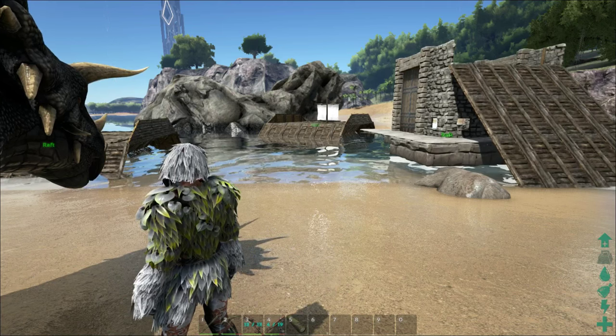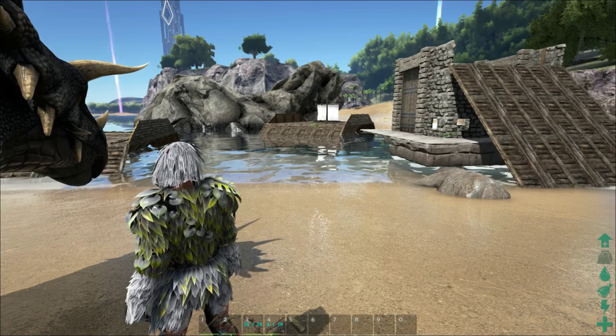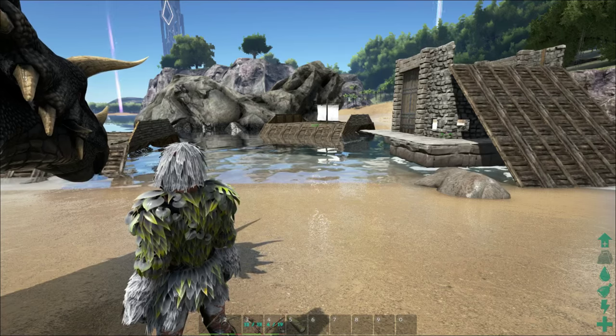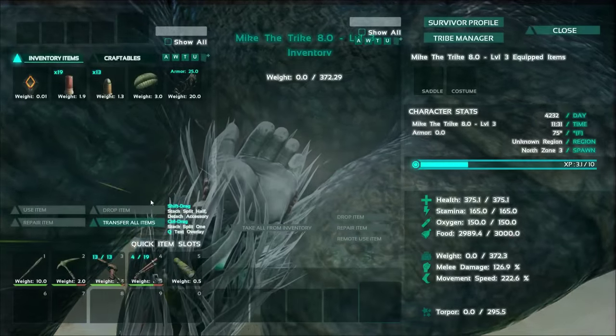It does note that it will not work on existing trikes — you need to have a new trike. So when you put the mod in your server or your world, anything that spawns can use the saddle, but anything that's been there before cannot. You have to wipe all your wild dinos to get a new trike to use this saddle.